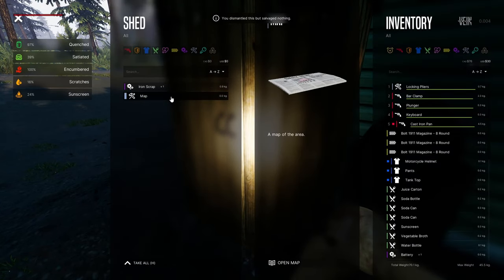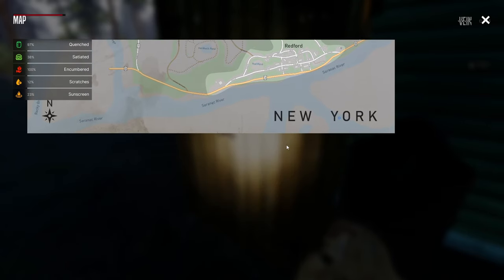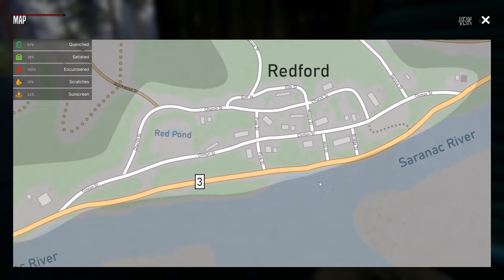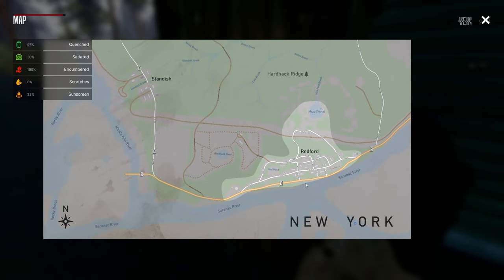Let's check the map. Oh look at it! I don't know — there's a road name. New York, really? So I guess I'm in Redford. Let me see if it shows where I am. There's a lot to go to but I think Redford is where I can only go for now — different color areas.